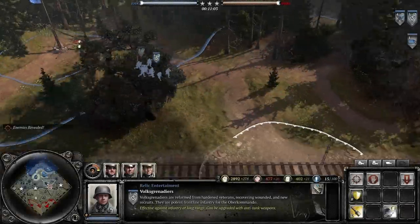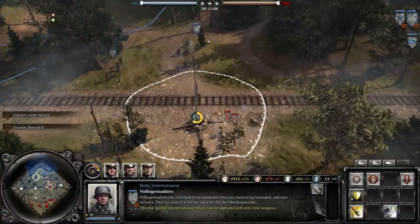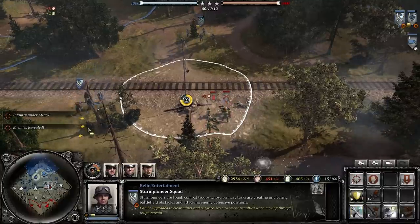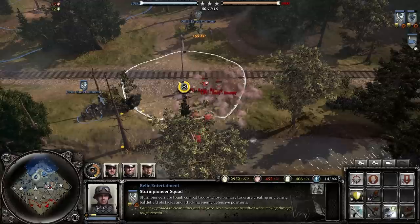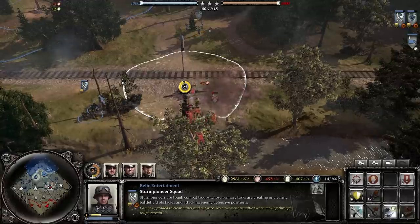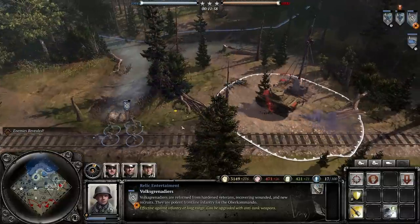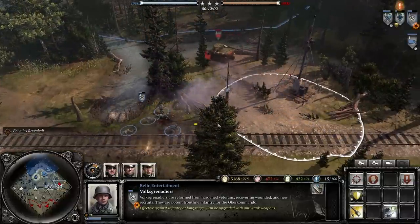Pushing your front lines out gets you into combat with your enemy, and this is where you need to take stock of your situation. Another thing to pay attention to is what the enemy is building. You'll often get audio cues for what your enemy is doing. If you start hearing or seeing vehicles all of a sudden, consider making that transition to anti-tank weaponry.